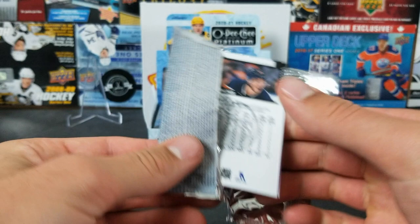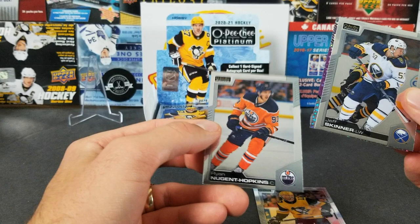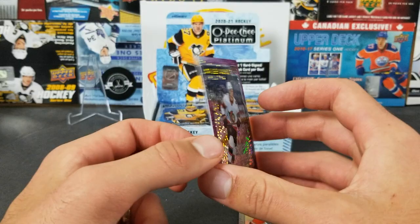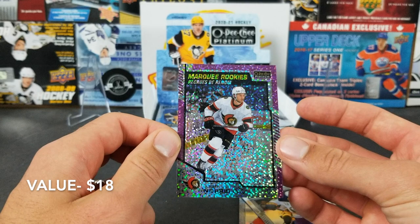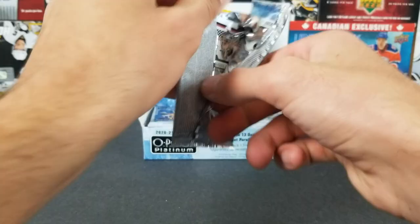Oh, we got something different here — this might be nice. Brian Rust, RNH, Jeff Skinner, and this is a marquee rookie — Josh Norris Violet Pixels to 399, nice. That's a decent one because Josh Norris is a pretty good player. Violet Pixels is pretty high-numbered, but that's still pretty sweet.